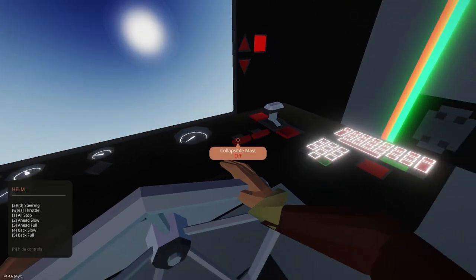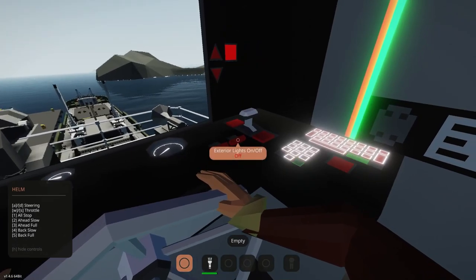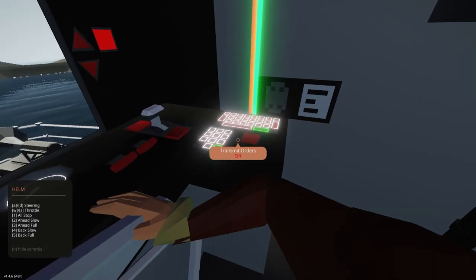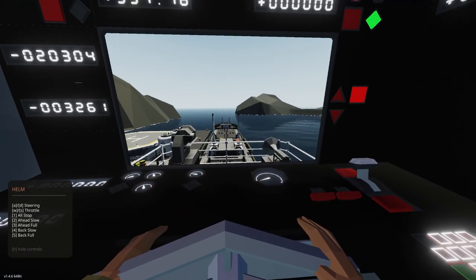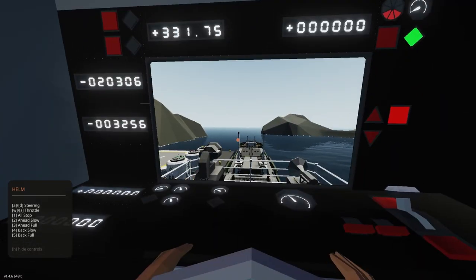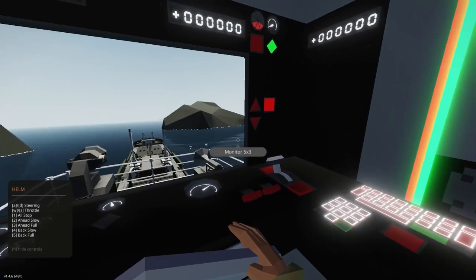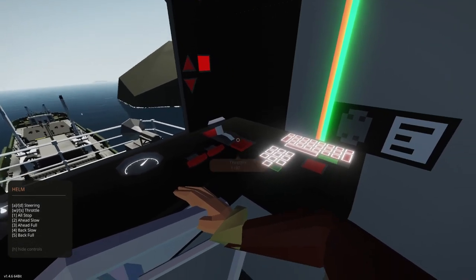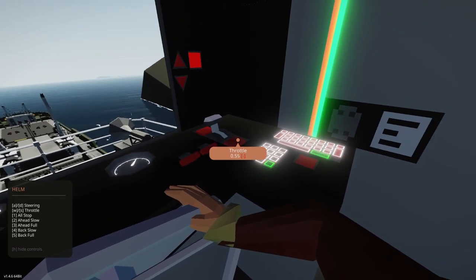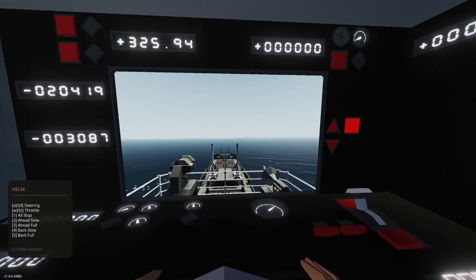Let's see what we can do here — radar, collapsible mast. I'm collapsing it, now uncollapsing. Exterior lights on and off. Transmit orders — probably just giving it a waypoint. Throttle — there we go! I can hear the ship above us and we're moving. We're not really moving fast, just kind of hanging out. Turn — don't hit the rock. That's pretty cool!